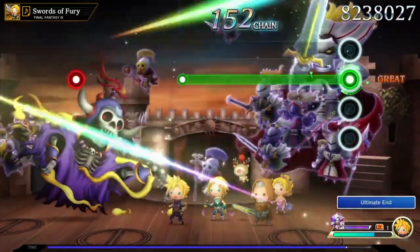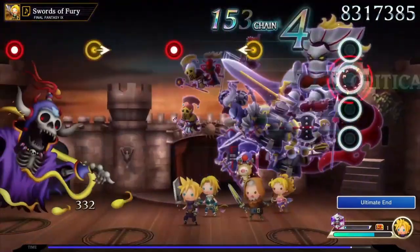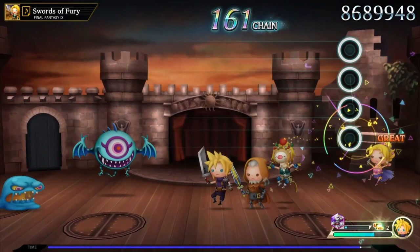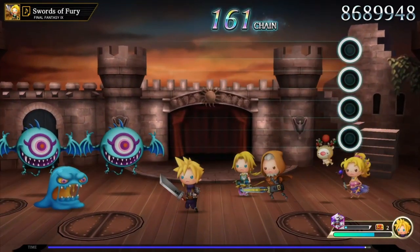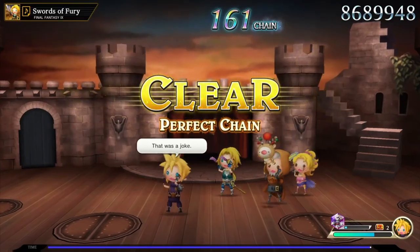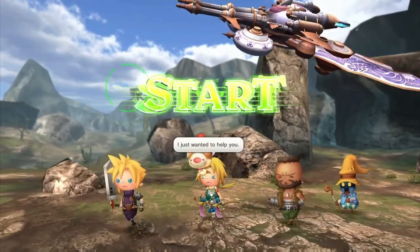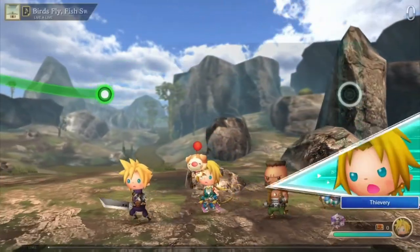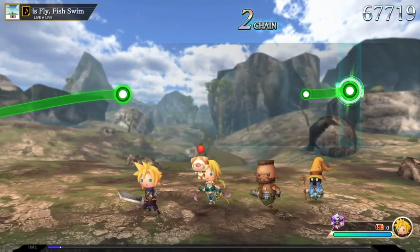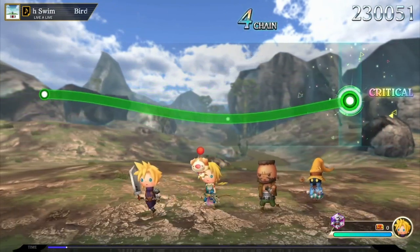As you can see on screen it does look very busy, but you're basically controlling the music input. On the right-hand side or the bottom, depending on the level, you'll see circles and you have to push the right input at the right time. All the combat and skills are done automatically — it's very much like an auto-runner RPG in that sense.